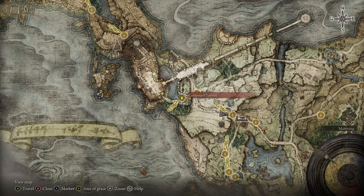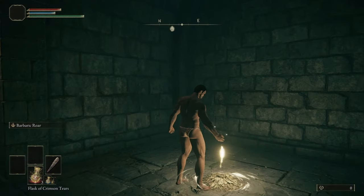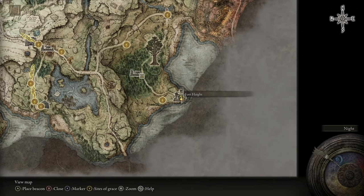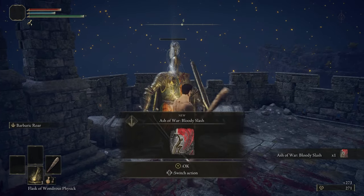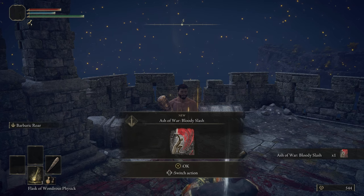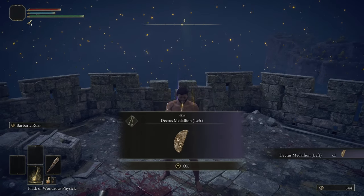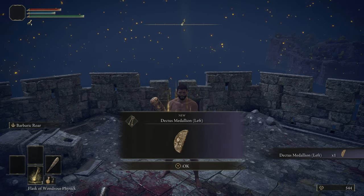So you made a fresh character. It's very important that you start off here at the Castleward Tunnel. You need to grab this site of grace for something we're going to do later — very important that you grab the Castleward Tunnel site of grace. Then we're going to head over to the east side of Limgrave and hit Fort Haight for the Bloody Slash and the Dectus Medallion. Make sure that you kill this knight and grab Bloody Slash while you're here. Also don't forget to hit the chest and grab your Dectus Medallion. You need to go to Altus Plateau early and you're going to need both halves of the medallion to do that.